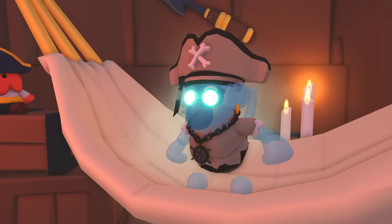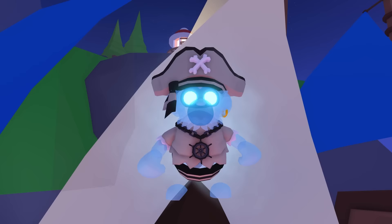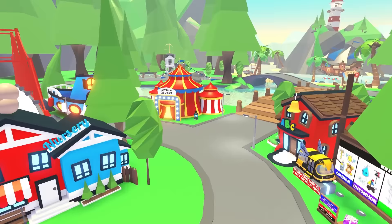Use three tutus to unlock the legendary Princess Capuchin, and rarest of the four, three compasses will net you the legendary Pirate Ghost Capuchin.